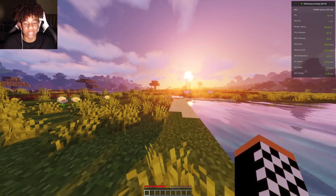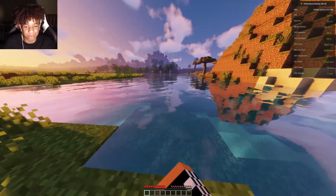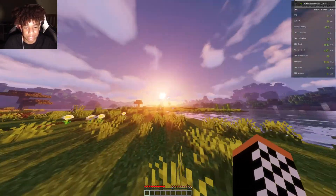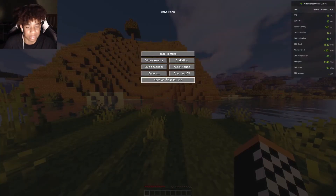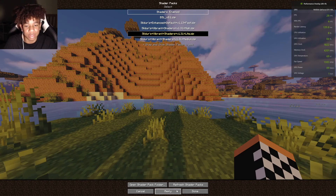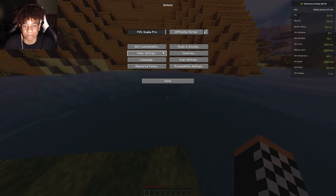Oh my god, look at this! You have never seen Minecraft this beautiful in your life. Look at the water — look at the texture and the reflection from the sun. So this is on high. I'm going to show you that literally high doesn't even matter. You can literally just go on light and it's still great. Of course the water is a little bit different I guess, but who really cares, it's just water.